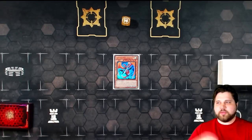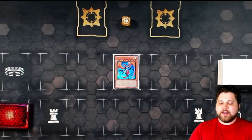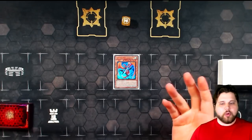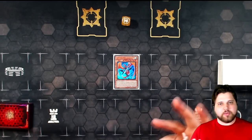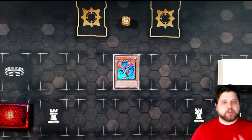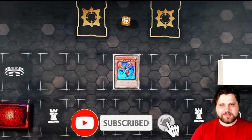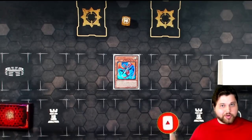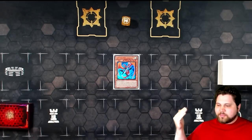Red-Eyes Darkness Metal Dragon, with its most recent errata, kind of sucks — it's not worth playing, it doesn't have natural synergies with the deck, whereas Leviatan does. We actually get more mileage out of this card than we do with Darkness Metal in its current form. But since I started showing those combos, the most frequently recurring question has been: what do I do when I draw Dragoonity Arma Leviatan?